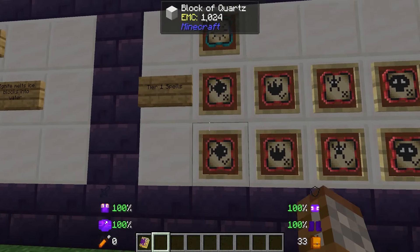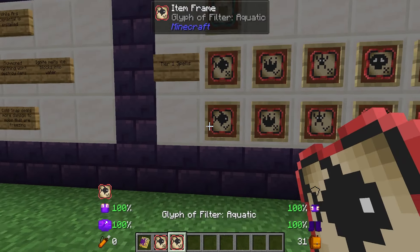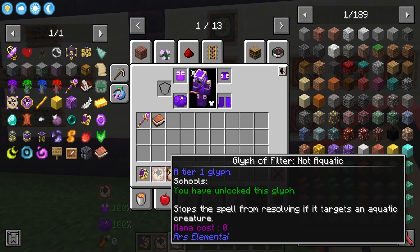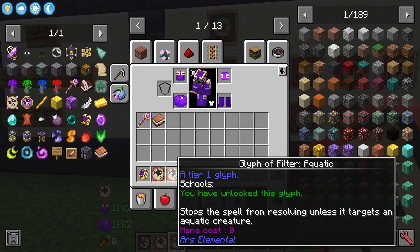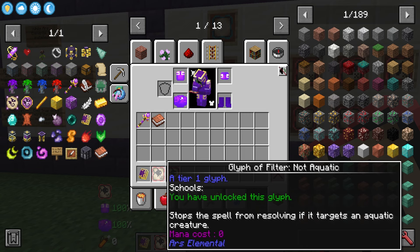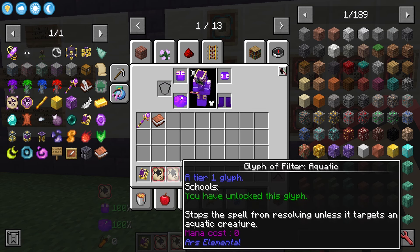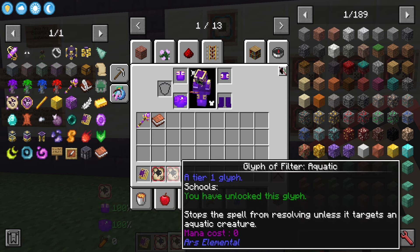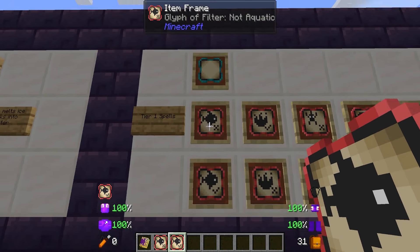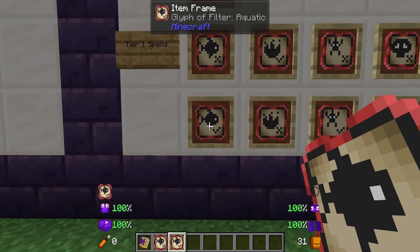Everything else for tier one are filters, and these filters go into 'not' or 'yes' categories. Simply put, one will stop the spell from resolving if the target is an aquatic animal, and the other stops the spell from resolving unless it is an aquatic animal. So one is 'don't work unless it's one of these' and the other is 'only work if it's one of these.'